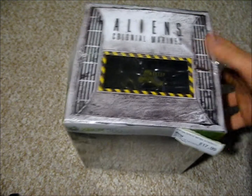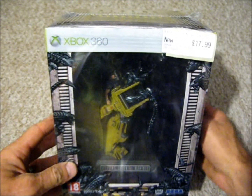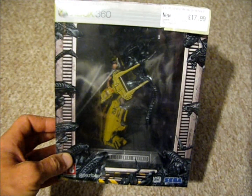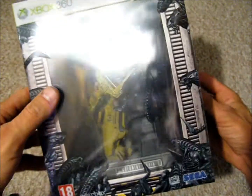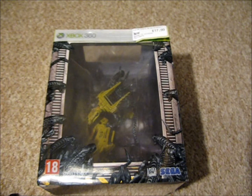And then the last game is one I've already got, but this one came sealed and at a pretty reasonable price. So I intend to keep this one as a future investment. And this is the Xbox 360 Aliens vs. Colonial Marines Collected Edition. That was £17.99. So that's my gaming pickups for today — thank you guys for watching, leave your comments below, I'll see you soon.